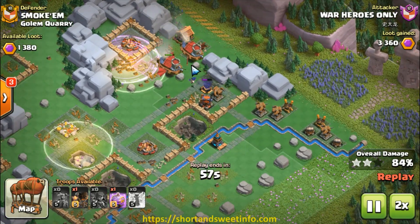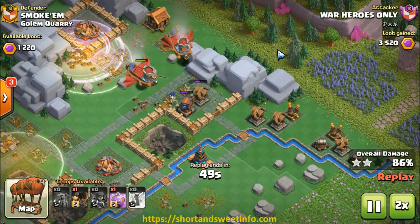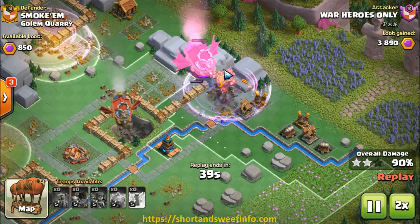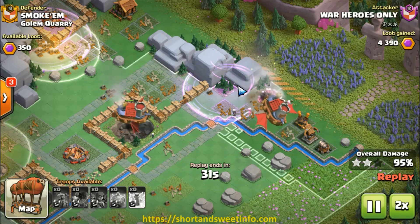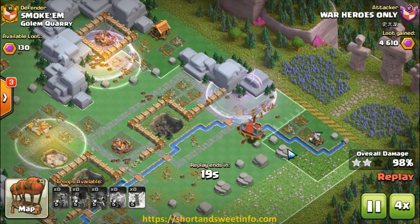Here I deployed the lightning spell too early. I thought maybe when the rapid rocket is targeting it, it might be a little bit of a problem. But now that the blast level is too low, I will not be able to save it with my lightning because I used it up earlier.